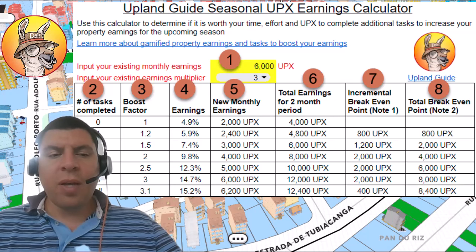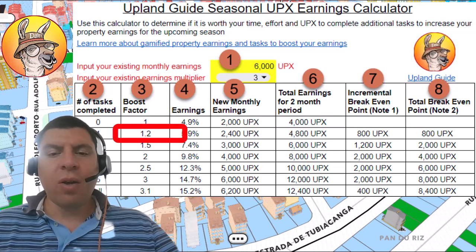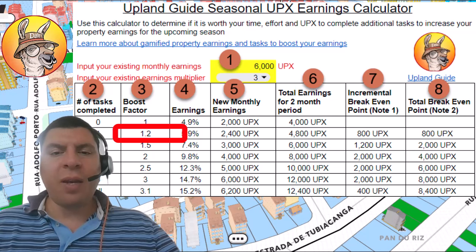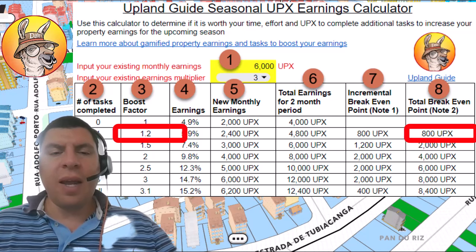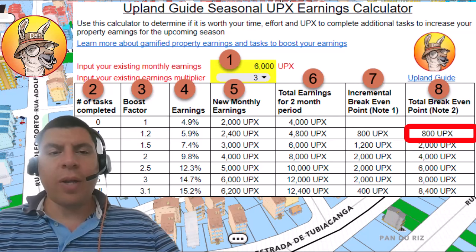Similarly, if you only wanted to complete one task in order to get a 1.2 times multiplier, you would want to make sure that the amount of UPCs or time that you're spending is going to be less than 800 UPCs in order to complete that task. Otherwise, that won't be economically viable for you.